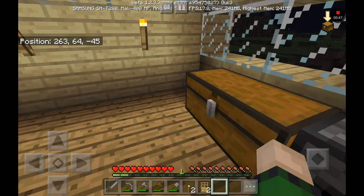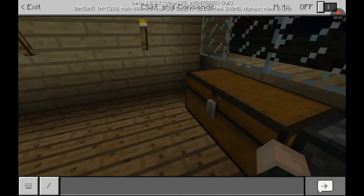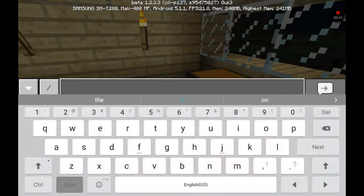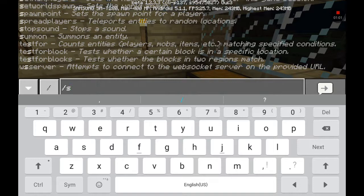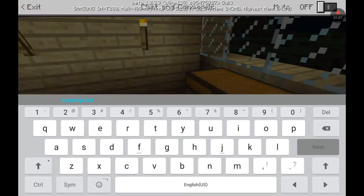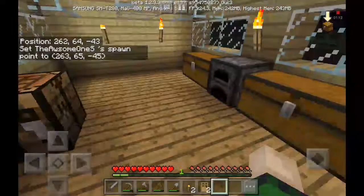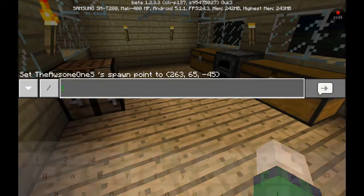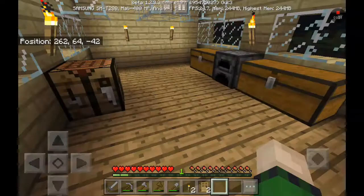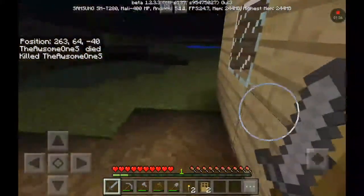I'm going to set spawn right here. We need to go into text and write slash spawn point set, then hit enter, and it sets my spawn here. So when I do slash kill like this, it kills me and I come back here with all my stuff — which is what I'm going to be doing.